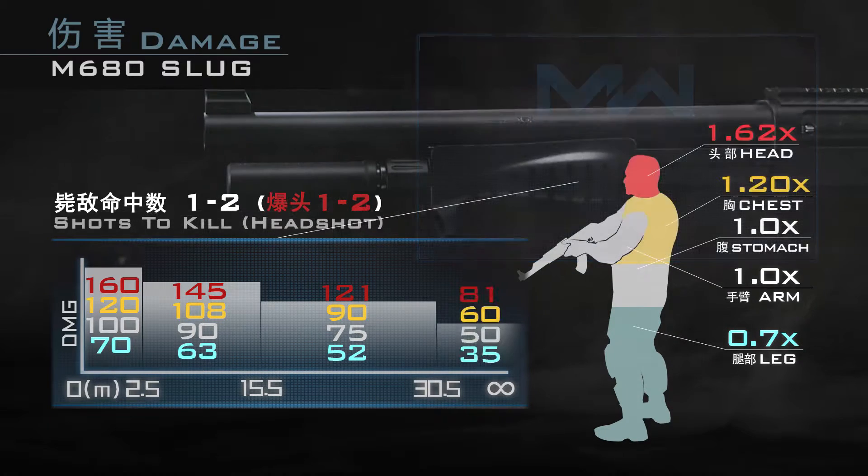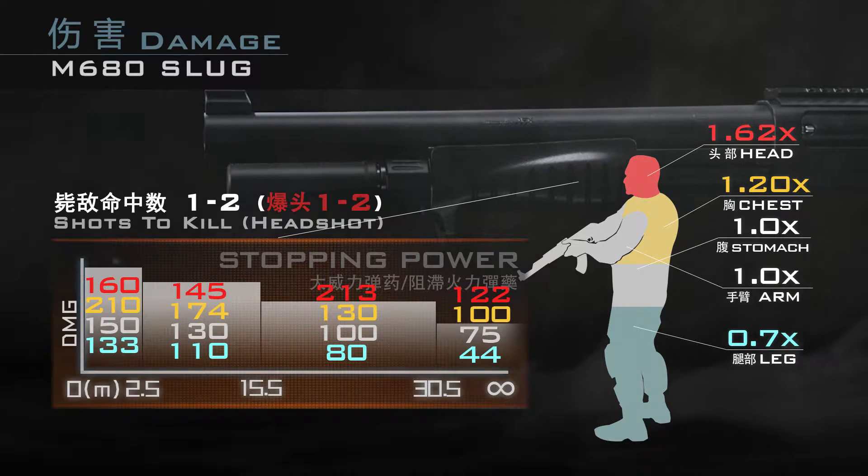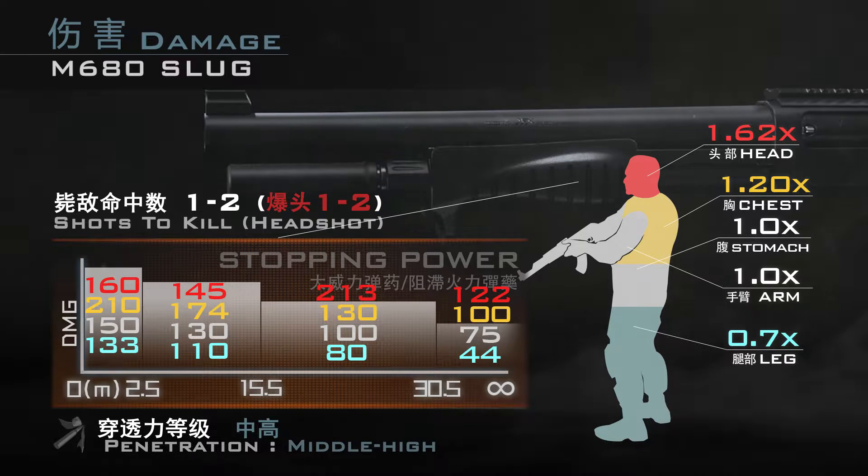在射程方面，M680独头弹同样具有三次射程衰减：2.5米极近距离内命中腿部以上部位都可致死，腿部伤害为70；2.5米到15.5米距离内基准威力降低至90，命中手臂和腹部不再致死；15.5米至30.5米，胸部伤害也降低至90，只有爆头才能做到秒杀。